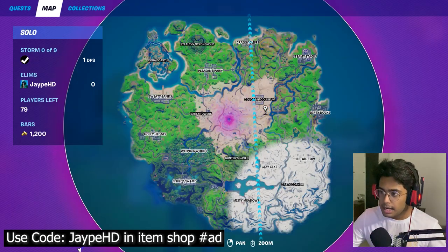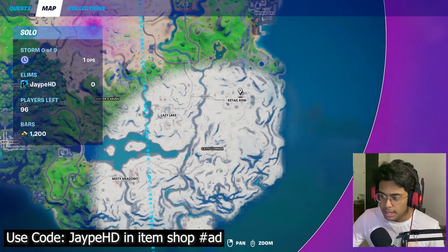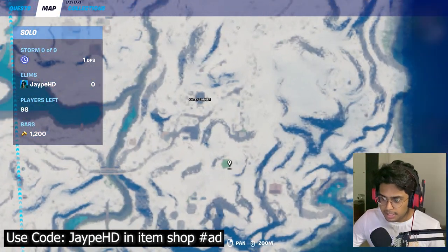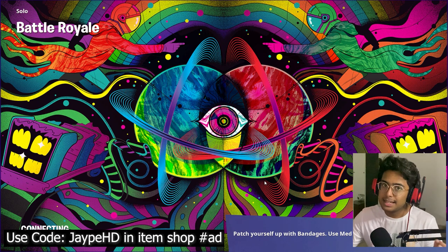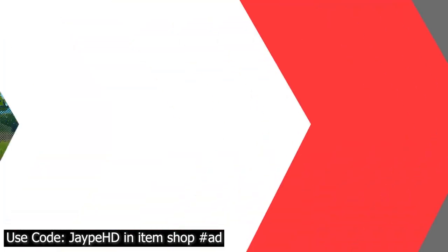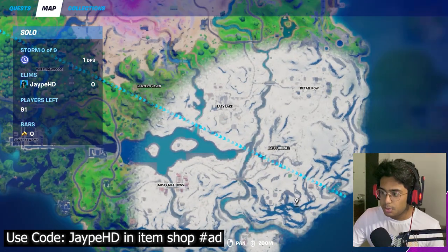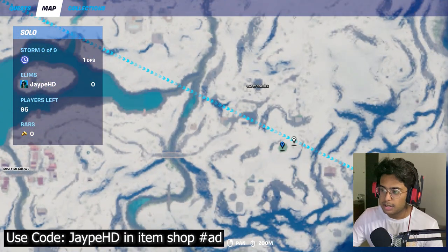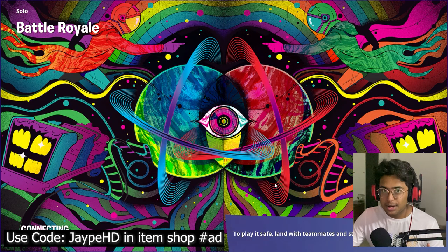Here we are. I go to the map and see — okay, it is not spawned this time either. You can recheck by looking below Catty Corner, this green patch — it's not there. So all I have to do is leave the match and get into another solo, duos, trios, or squads match. Here we are in another match and let's check it out. No luck — we did not get it this time either. I'm going to leave the match and try once again.